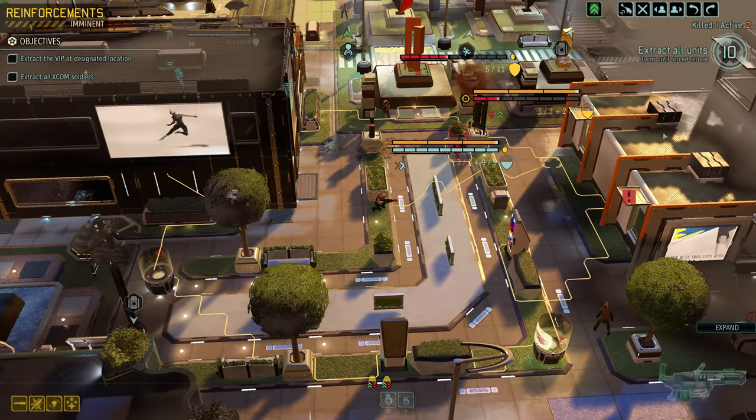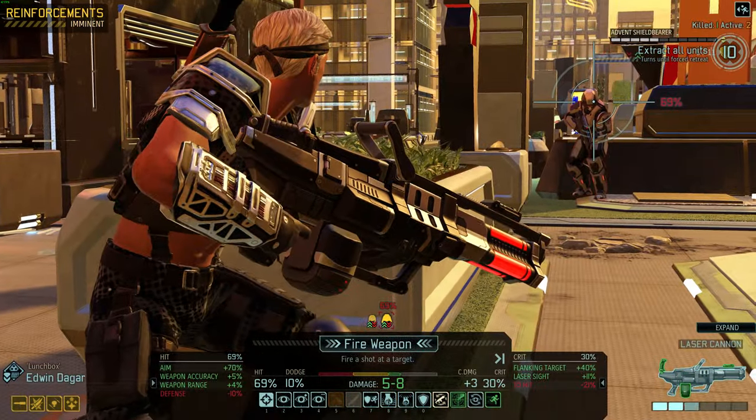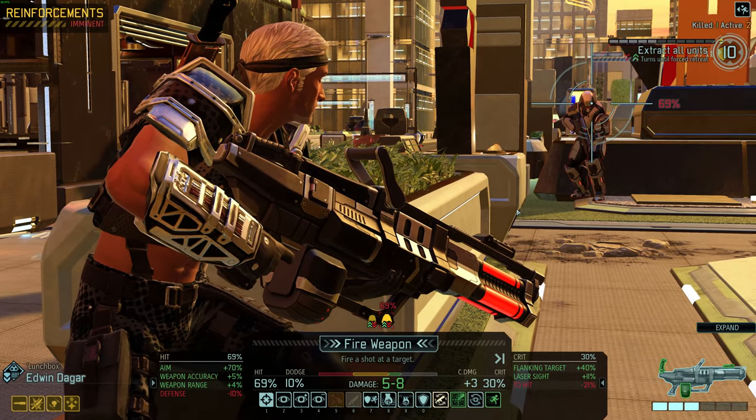Small chance of activating because there's a huge building here blocking around the site. 80% — that's good. 69% though, that's a lot better. 79 with graze. Take him out. We're fine.